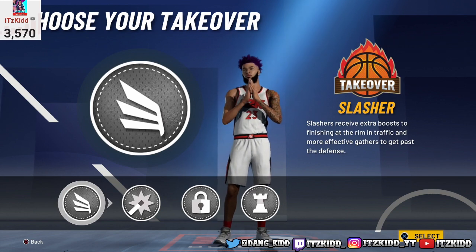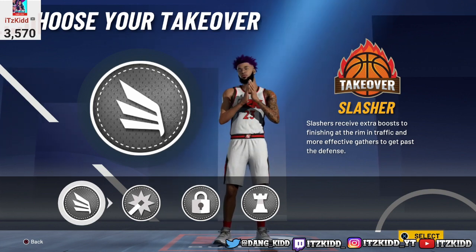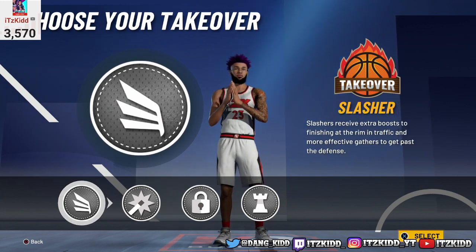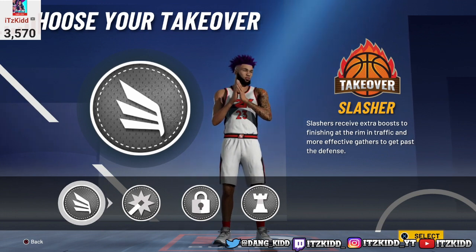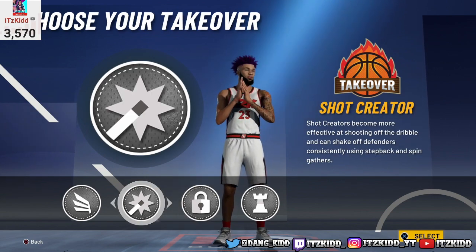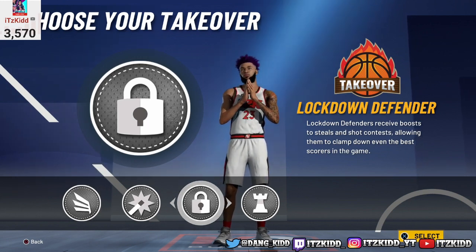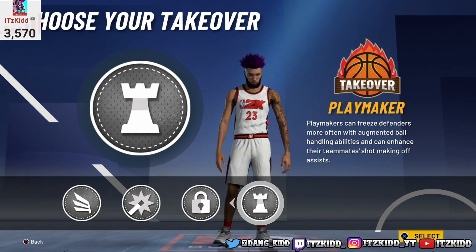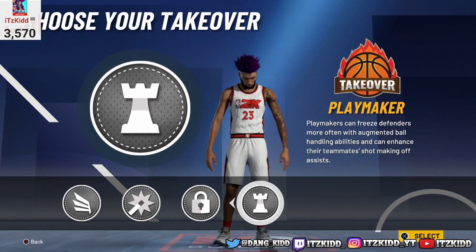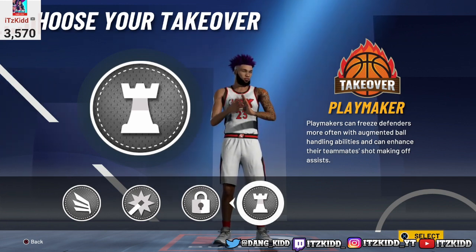These are the four takeovers you get to choose from. Of course you get the slashing takeover — I suggest using the slashing takeover since the main thing you're going to be doing is dunking. You'll unlock crazy contact dunk animations and you'll be bulldozing over people in the paint. Shot creator takeover gives you a boost to your shooting stats, but I don't recommend picking that one. You can also do lock takeover on this build since we did max out the wingspan.